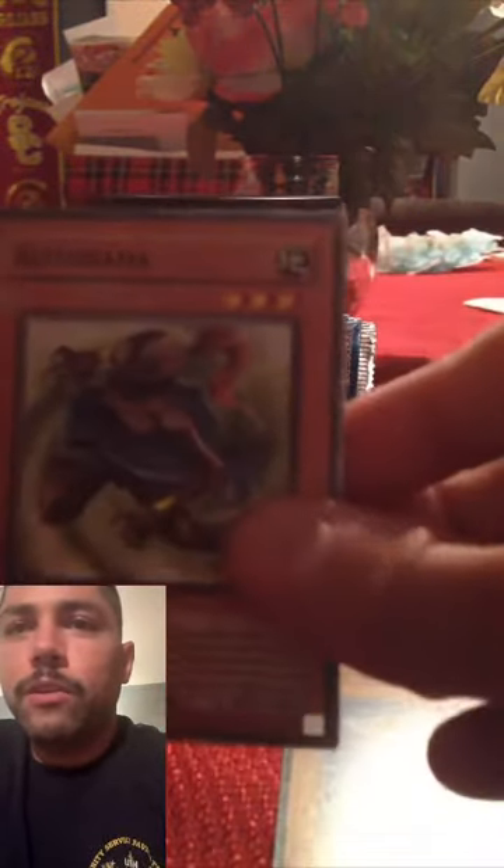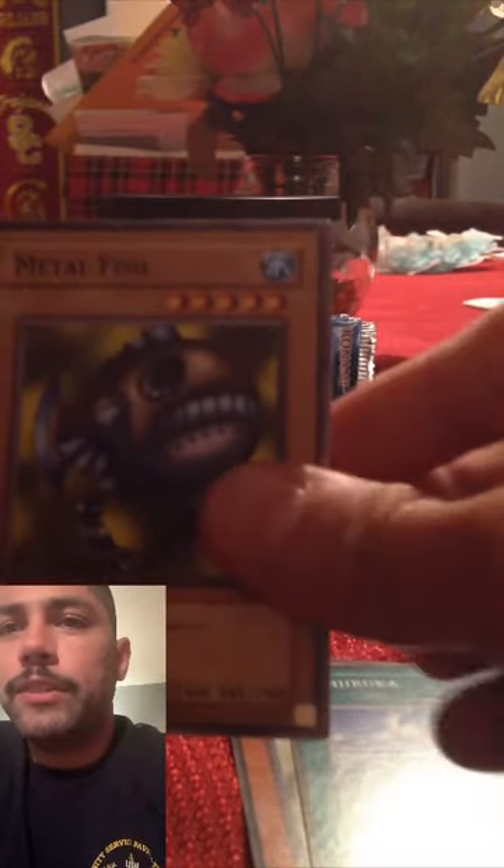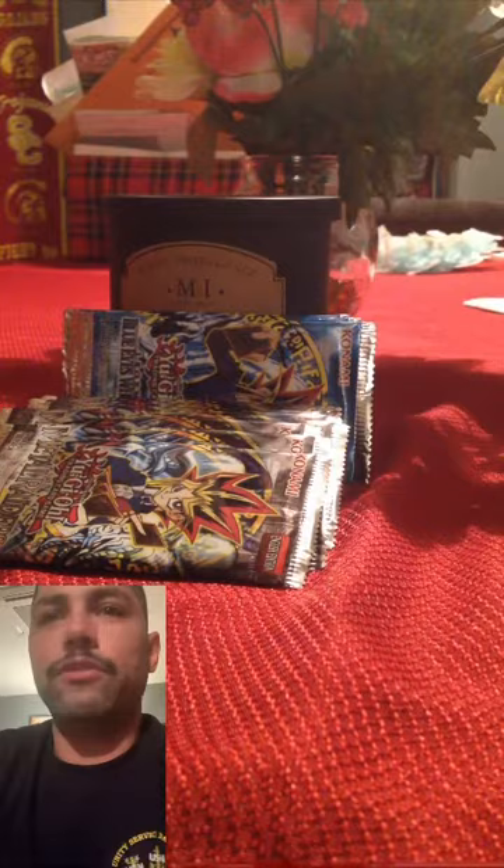Red Archery Girl, Kotodama, Umaruku, Metal Fish, Hero Shadow Scout, Dark Zebra, Luminous Spark, another Jigen Bakudan, Taylor of the Fickle. Just more rares to add to the pile. This is a bunch of random packs — I don't know if the person who got these weighed them or any of that. I don't know any of that.